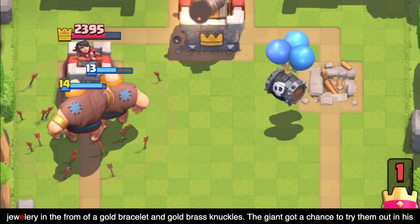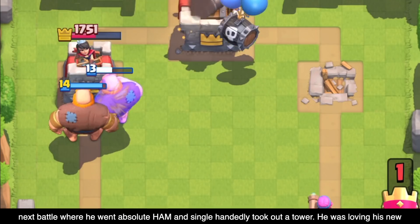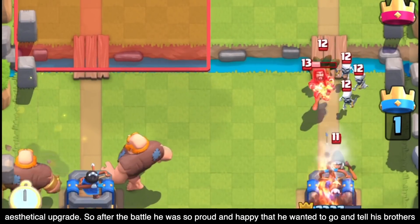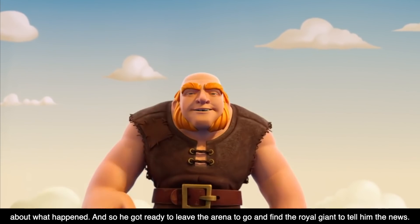The Giant got a chance to try them out in his next battle, where he went absolutely ham and single-handedly took out a tower. He was loving his new aesthetical upgrade, so after the battle, he was so proud and happy that he wanted to go tell his brother about what happened. And so he got ready to leave the arena to go find the Royal Giant and tell him the good news.